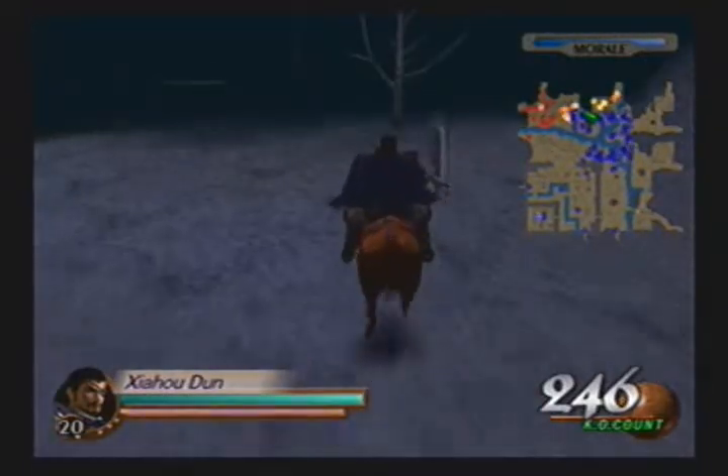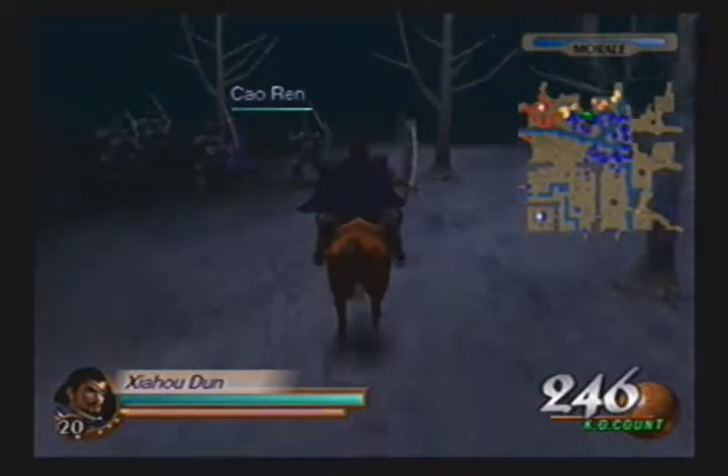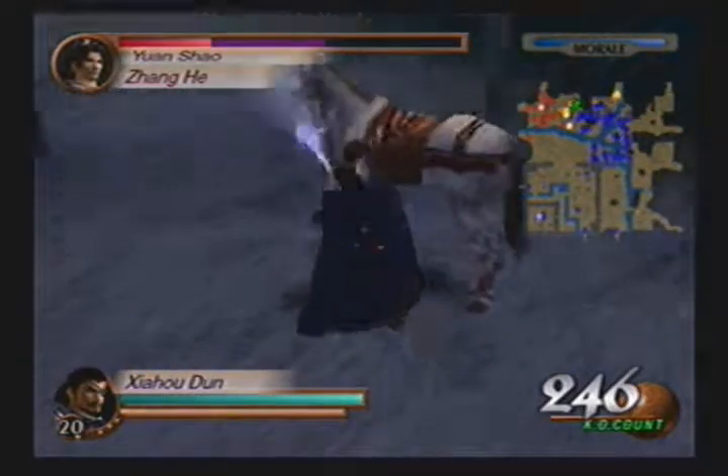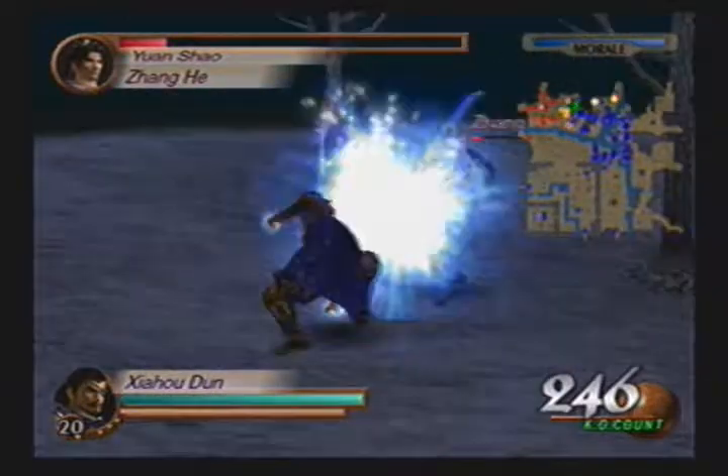Yuan Shao is our main focus, and my god, that guy is tough. Now that I think about it, this is also Zhang He's debut game. Speak of the devil — we should be running into him right about now. I can't stand it when the force is bucking while trying to run through officers. At least they fixed that issue in Dynasty Warriors 5. 'There is nothing my claws cannot tear.' This is before Zhang He went completely and totally flamboyant, but yeah, his claws should not be a problem.